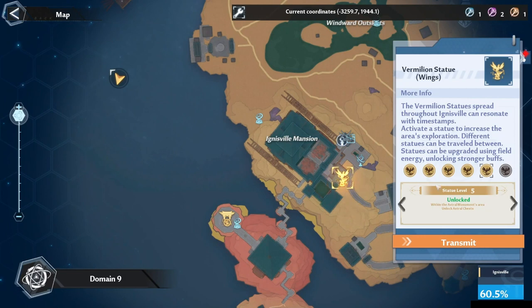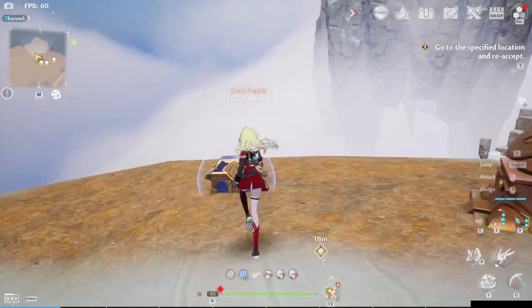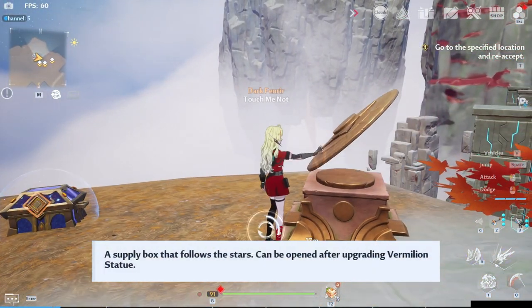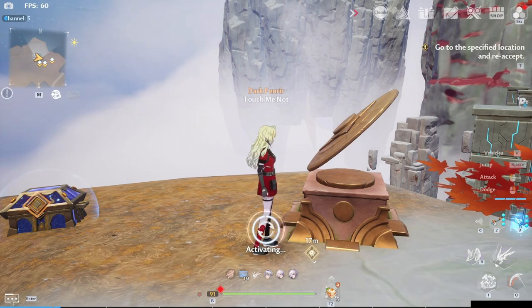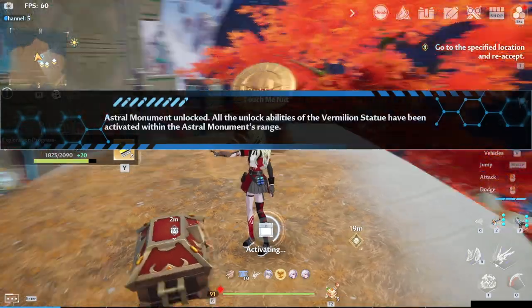And three, your buffs from the vermilion statue are also ineffective unless you activate these things. I already have the required upgrade to open Astral Chests, however, as you can see the chest is still locked. If you activate the Astral Monument, the buff will take effect and I can now open normally.